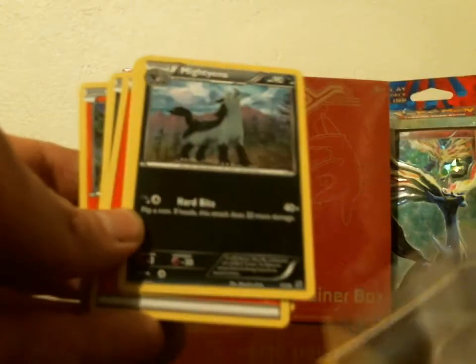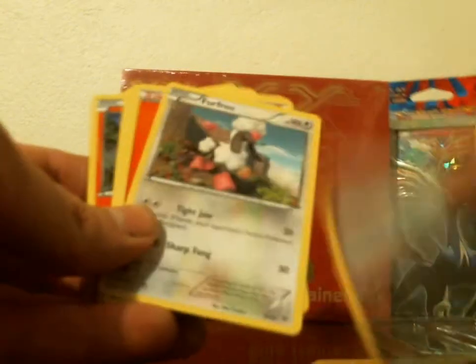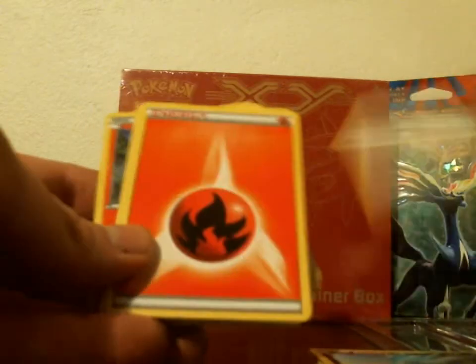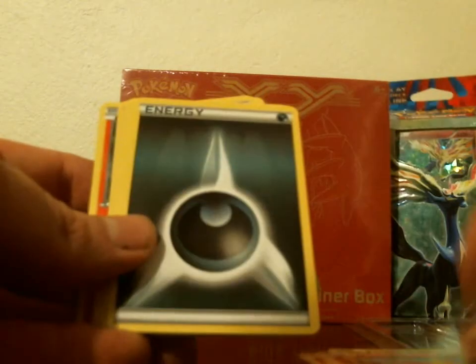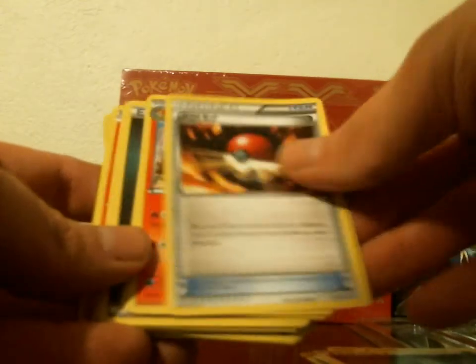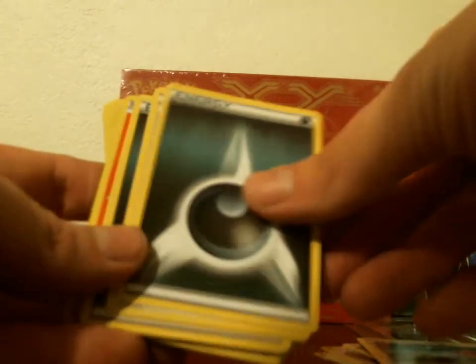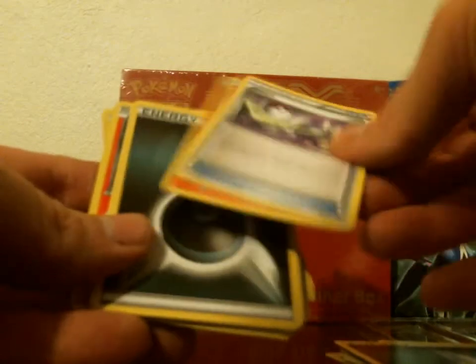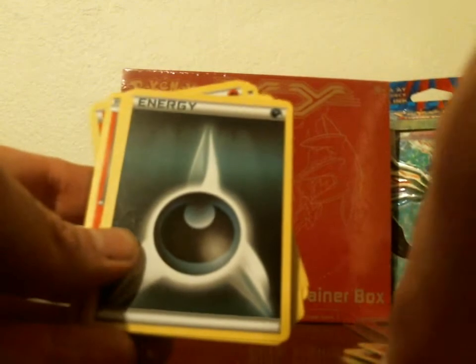Darkness Energy, Mightyena, Dark, Poochyena, Furfrou, Fire, Inkay, Fennekin, Darkness, Pokeball, Braixen, Fire, Fletchling, Darkness, Switch, and another Fennekin. I will have one of these up for trade because I don't need four.